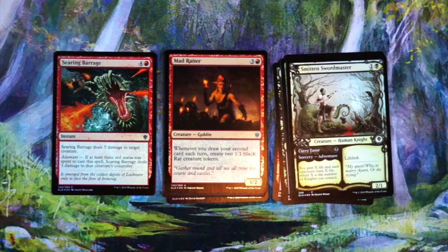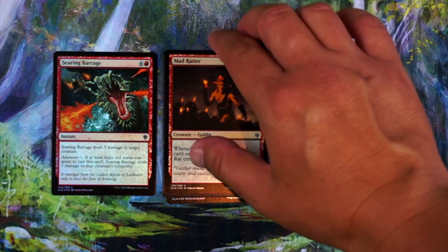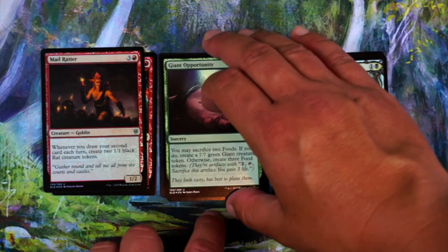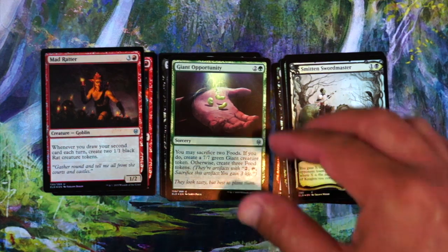Mad Ratter — if you want to go the 'draw a second card per turn' deck, you make two rat tokens when you do. I think it's up there for what you want in that deck. It can get out of control pretty heavily, so I can see first picking that and going that route. Giant Opportunity — I was down on this card, but I like it. It's dumb, it's fun, especially if you can get it back from the graveyard. You make the three foods, then sacrifice two to get a 7/7. If you're in the food deck, this card can make a 7/7 pretty easily. Probably not going to first pick it though.